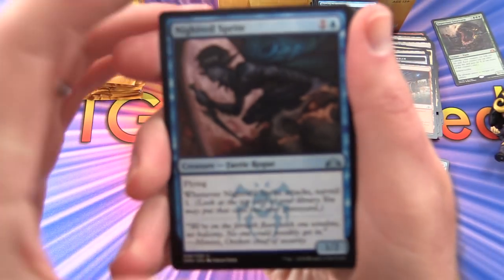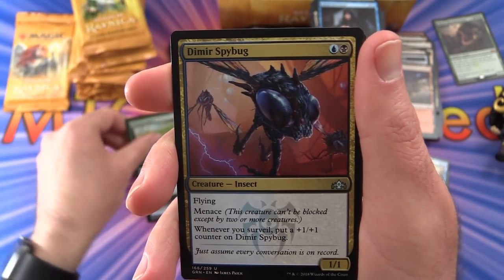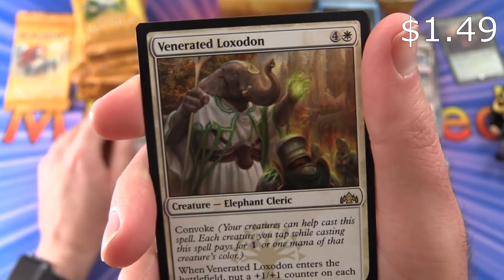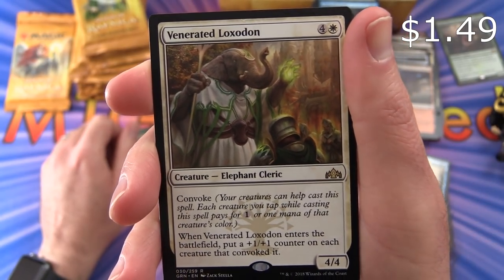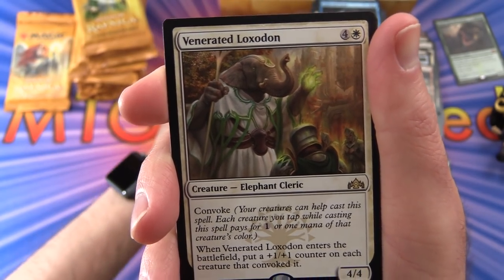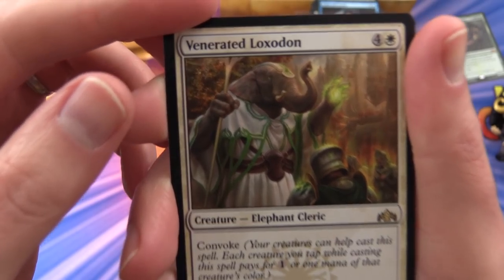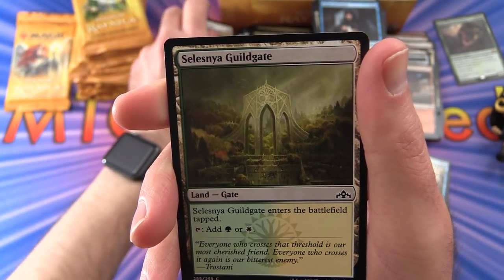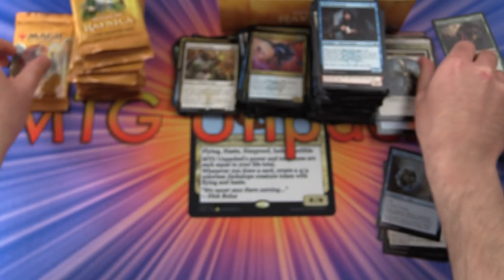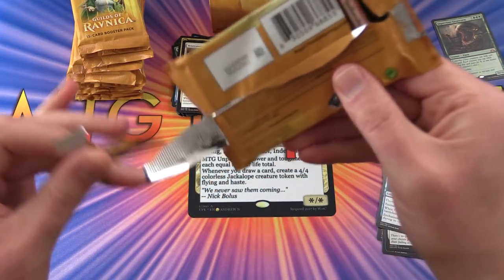We've got another Nightveil Sprite, Secutus Rout, Dimir Spybug. Rare is Venerated Loxodon — creature Elephant Cleric, 4/4 for 5 mana with convoke, so you can use other creatures to help pay. When it enters the battlefield, put a +1/+1 counter on each creature that convoked it. That seems pretty powerful. Selesnya Guildgate and a Soldier token.